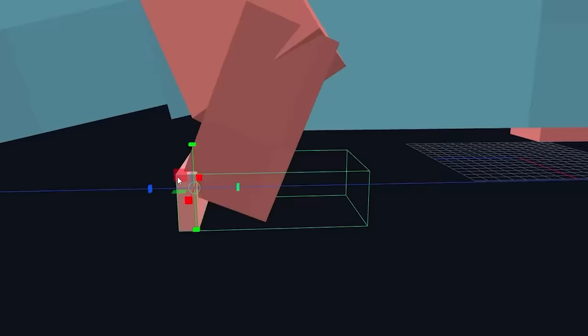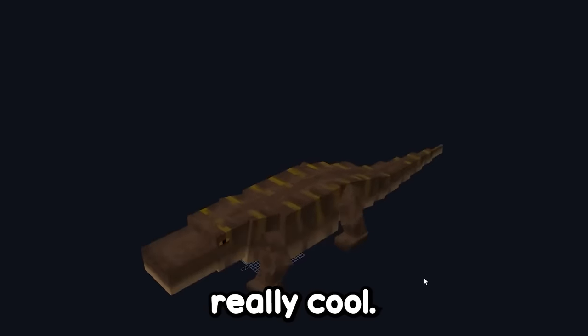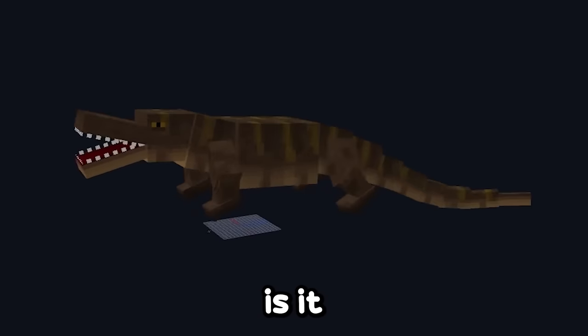I'll make the hind leg, create a cube, make the paw, and duplicate it to the other side. This is its texture, and it looks really cool — these details on its back, even the underside. The animation also looks great. This is it standing still, this is it walking in Minecraft, and this one is it attacking.